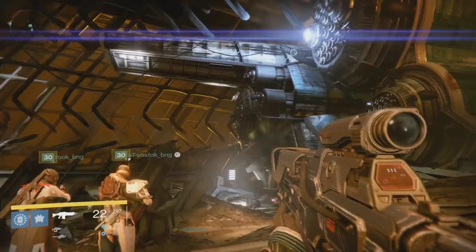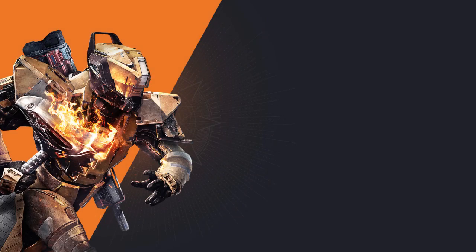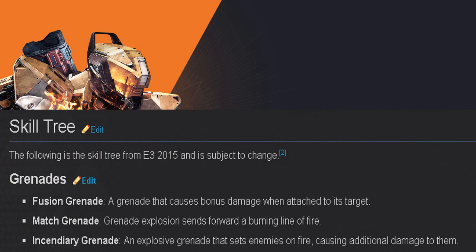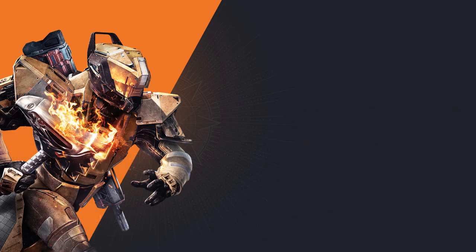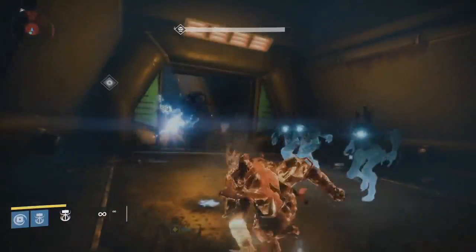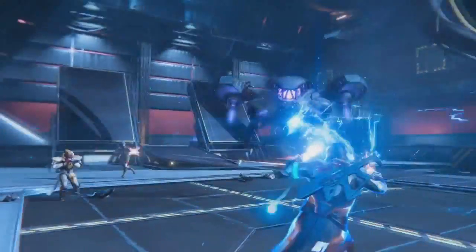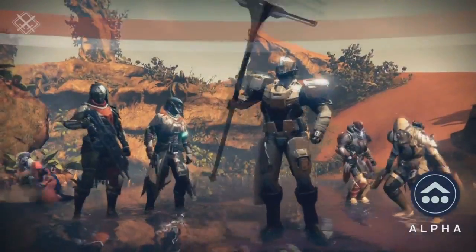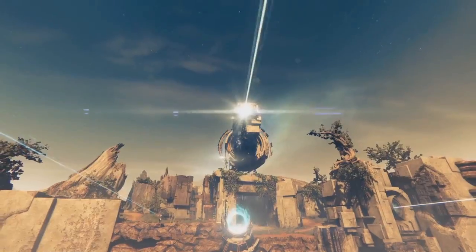Lastly but certainly not least, going over the Titan subclass perks — the Sunbreaker. Grenades for this subclass: Fusion Grenade, which causes bonus damage when attached to its target; Thermite Grenade, whose explosion sends forward a burning line of fire; and Incendiary Grenade, an explosive grenade that sets enemies on fire causing additional damage. I have a feeling the Incendiary Grenade is going to be pretty handy in PvP — setting enemies on fire with a lingering effect then going in for the kill.